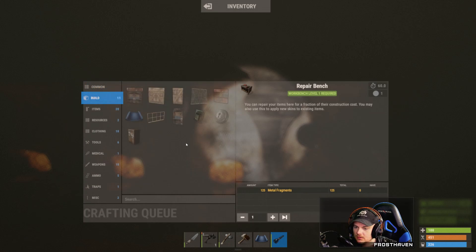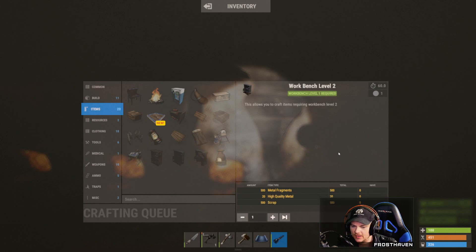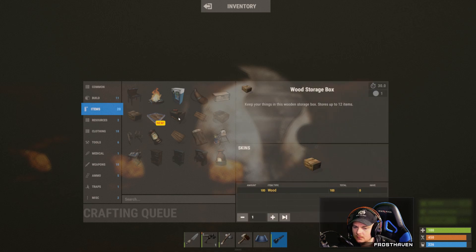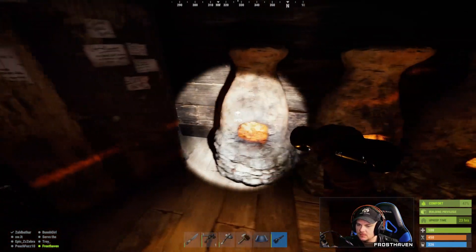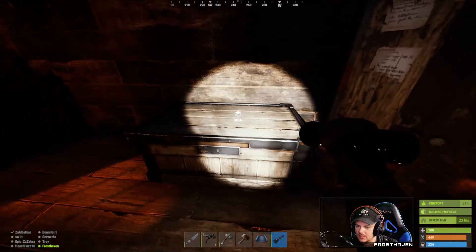So what's next on crafting? Workbench level two — that's going to be high quality metals and a ton of scrap. I could make a water purifier but I've got enough corn, I don't think I actually need to worry about water. Maybe I make a wooden storage box, or another large one. Stick it back here just for myself.